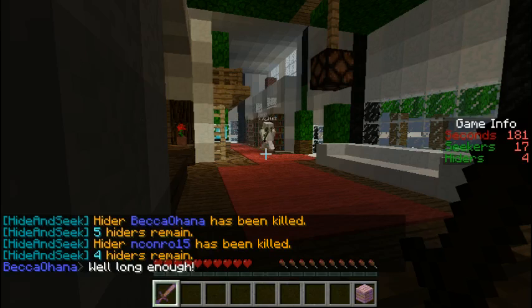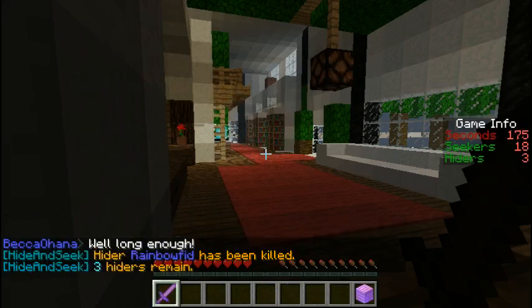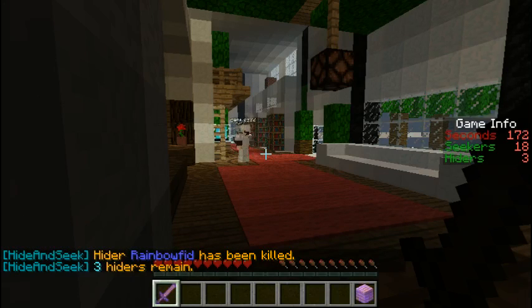Usually when I'm playing Hide and Seek, I play on the defensive. I usually don't attack at all and just have people walking around. I stay away from people, because when one person dies it tends to lead to a lot of people dying at the same time — they give away positions.